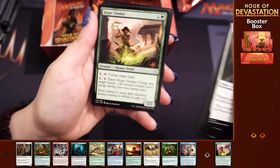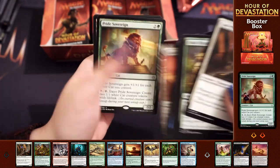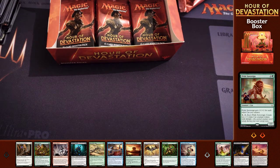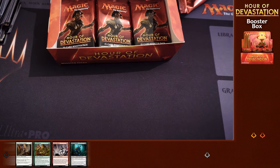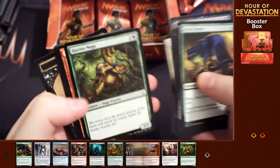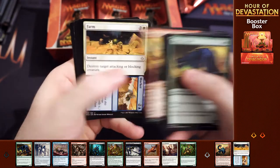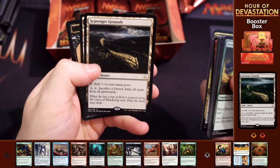Especially nice given the Eternalized costs. Hope Tender, Torment of Scarabs, Dunes of the Dead, Pride Sovereign - the kitty cat! We're going to try and make a cat deck for sure. This is going to be a deck that actually works, unlike the Werewolves deck. We had three Arlinn Kords but that didn't help make it good enough. Manticore Eternal, Farm to Market, Obelisk Spider - another card I quite like - and Scavenger Grounds.